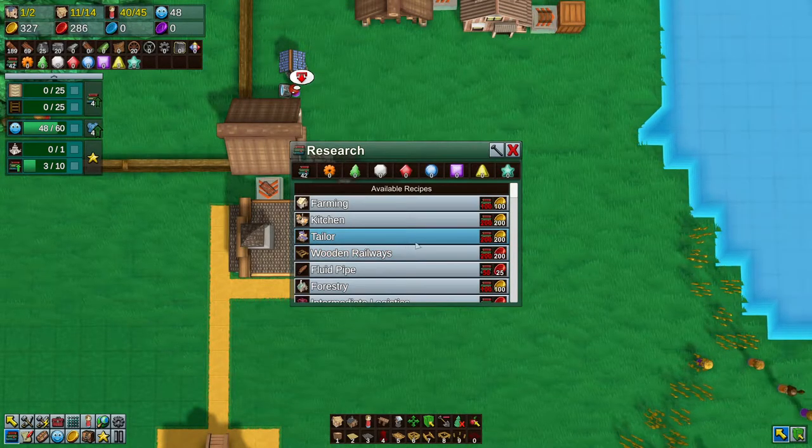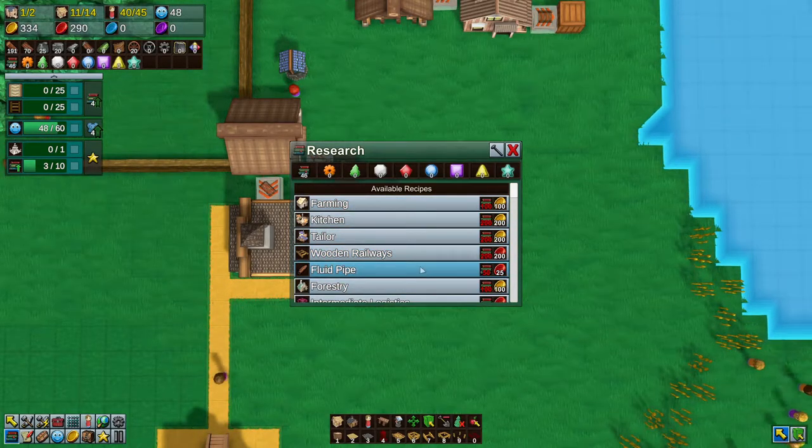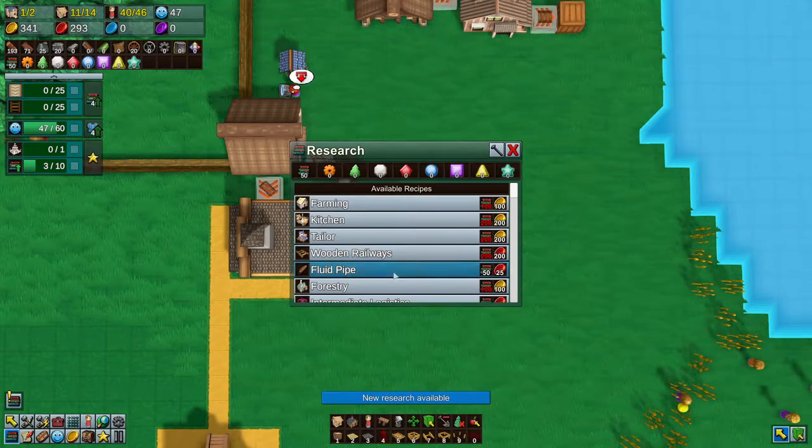And then we want to get in here right away. We only have 42s — I want to get farming. I love the fluid pipes, I think that'll be the first thing I do. And I'll show you exactly how that works. And there we go — fluid pipes.